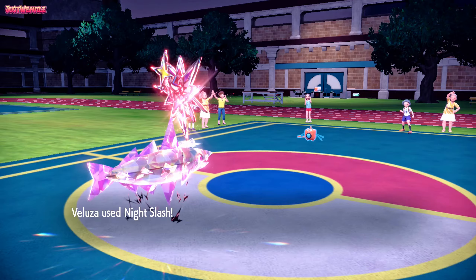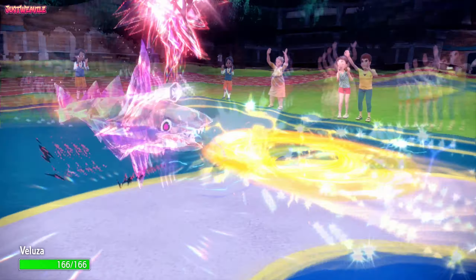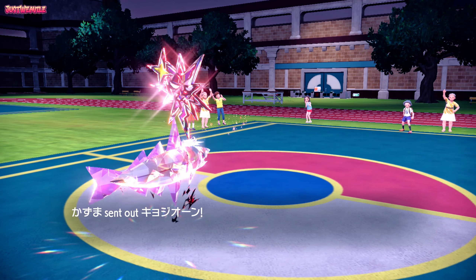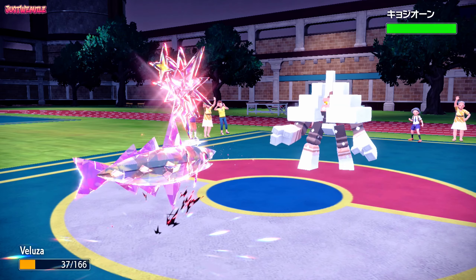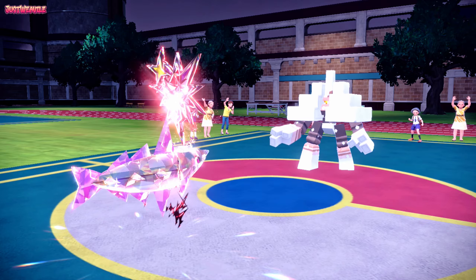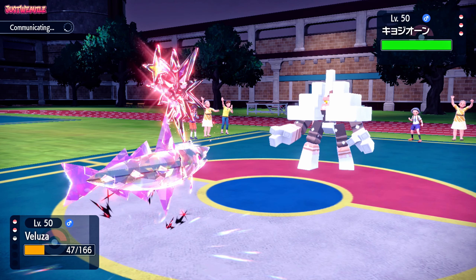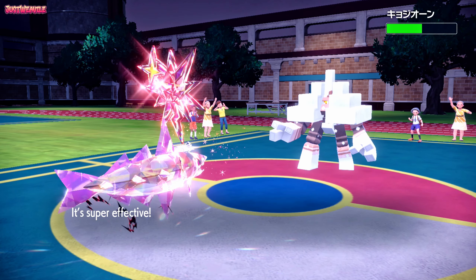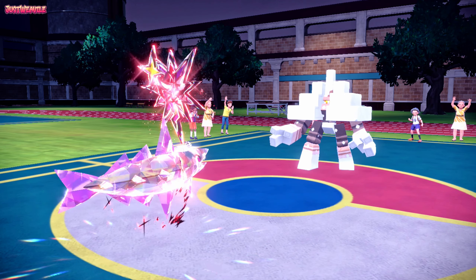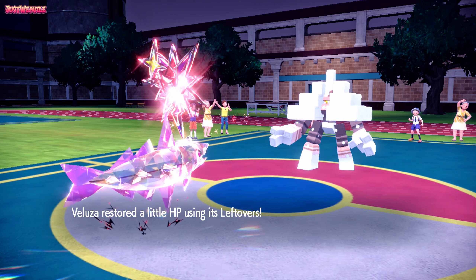Night Slash comes through and does about half as they go for a Volt Switch and switch out into something else — must be Choice Specs. In comes Garganacl. I'm wondering whether we can go for a safe Aqua Cutter. We go for Aqua Cutter — just under half damage. They go for Fissure, which has like 30% accuracy. Why are people using Fissure on the Rank Ladder? They get some Leftovers recovery.